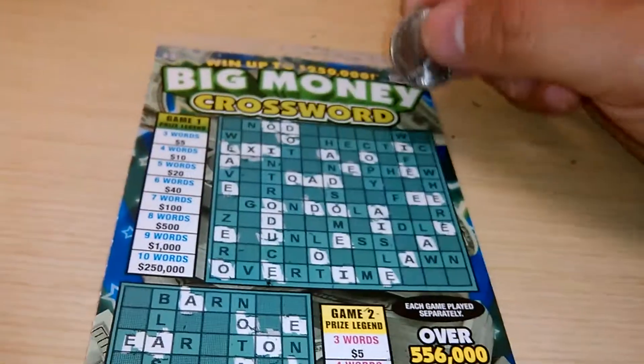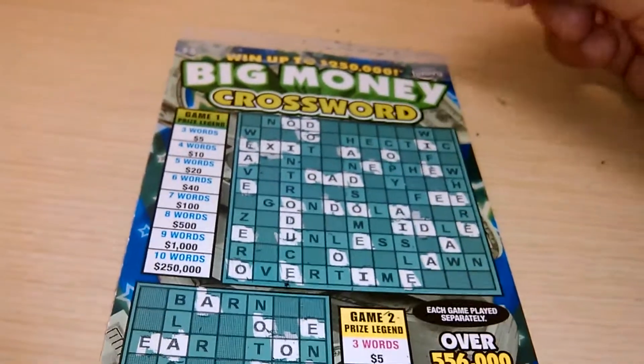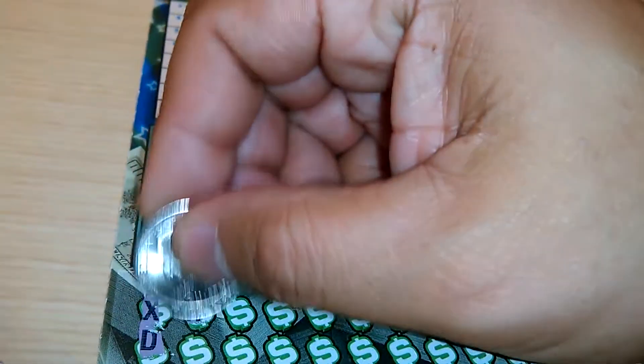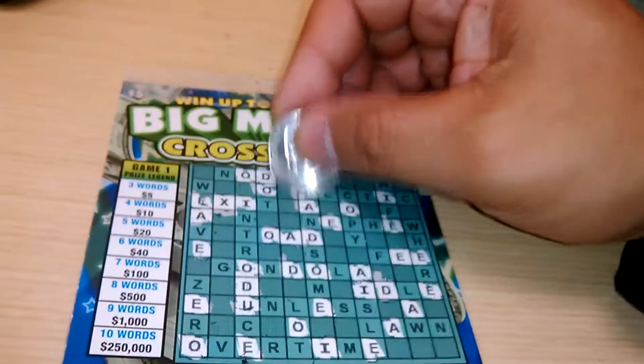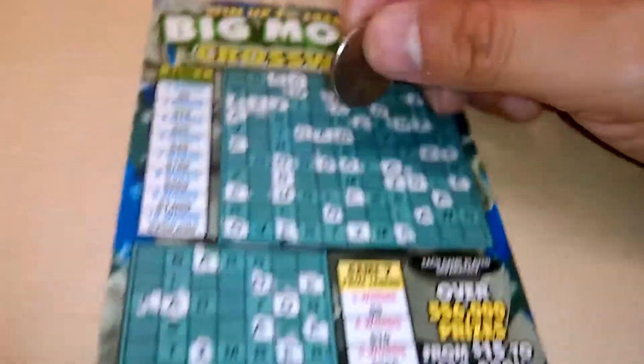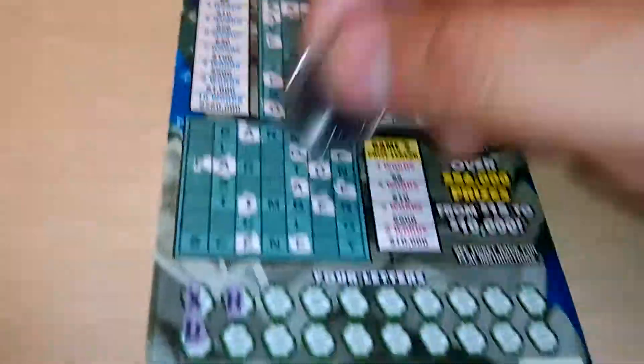D, D, D — and down below, no letter D. Come on, T. H — one H, two H's. Down below, no H's.